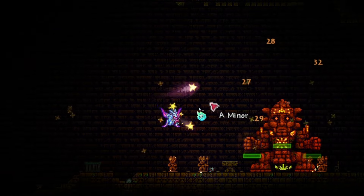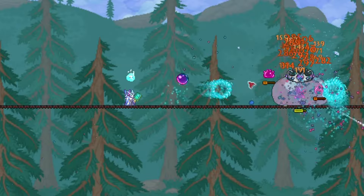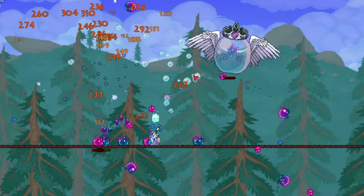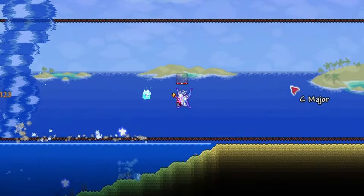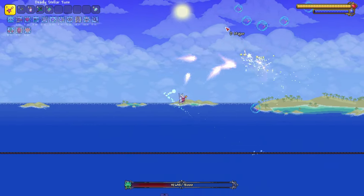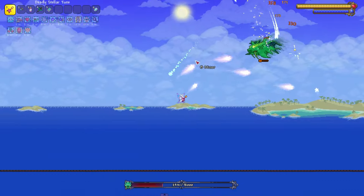Now go to the Jungle Temple and summon the Golem and defeat him. If you didn't know, you can obtain Razor Blade Typhoon, Bubble Gun, and Fishron Wings as soon as you enter Hardmode — but you will need to defeat Duke Fishron, which is a really hard optional boss. Because it is so hard, most people usually beat it later in the game, which is why these weapons are listed in post-Golem.